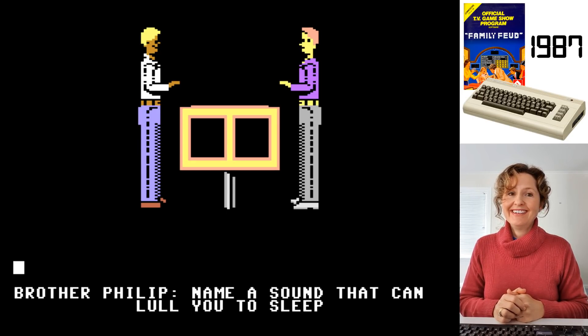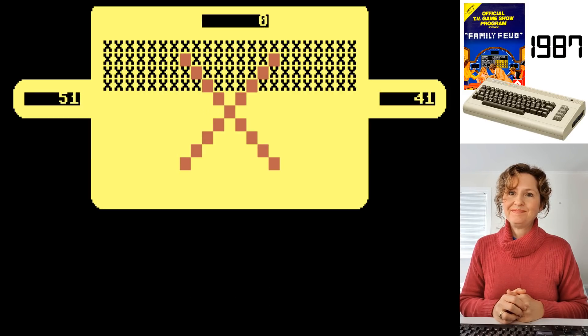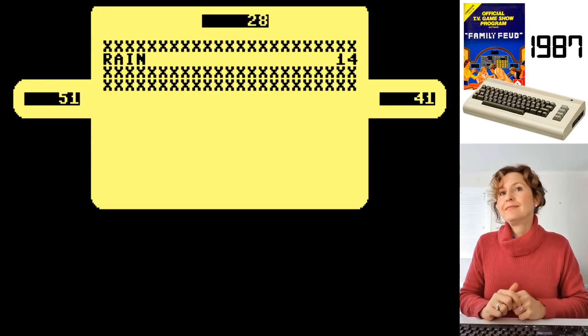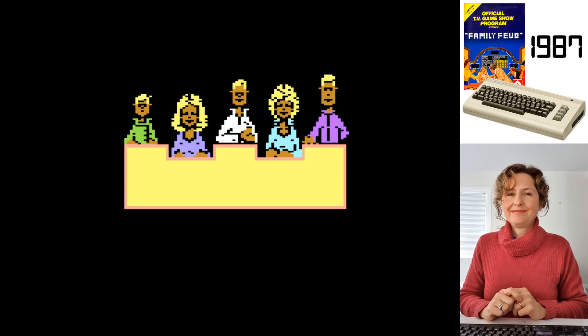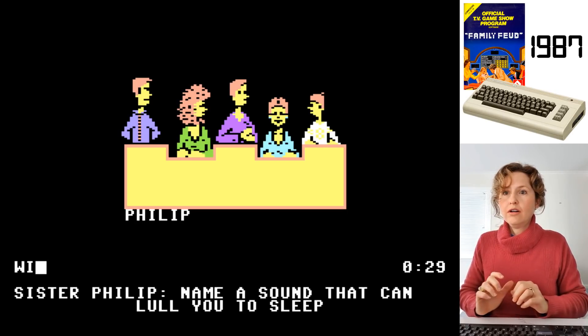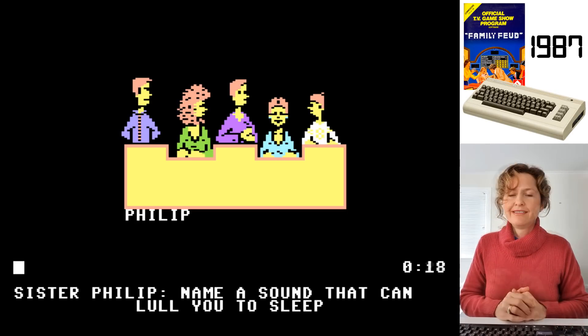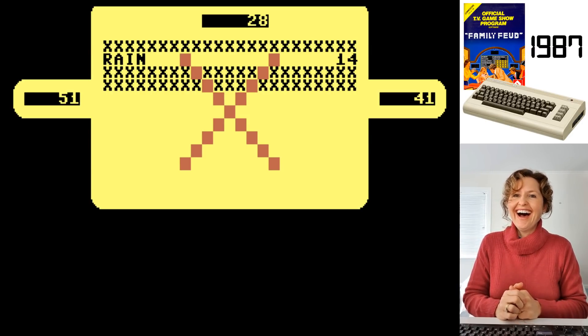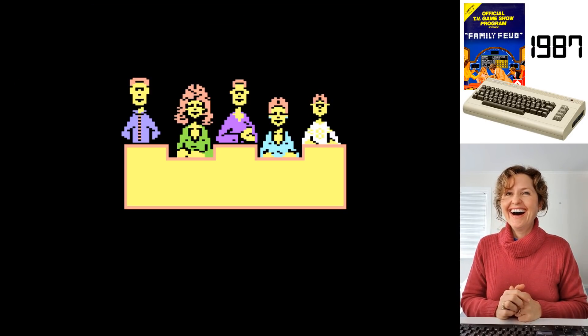Brother Phillip, can you name a sound that can lull you to sleep? Waves. No! Rain - 14. Wow, good job. Now you've got some more goes. Sister Phillip, name a... that's me. Music. Oh no! I forgot the M - well, I pressed the M, it just didn't register.